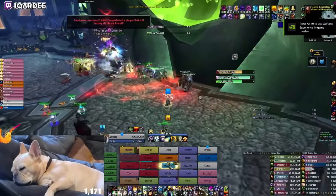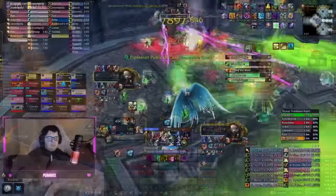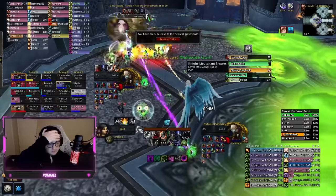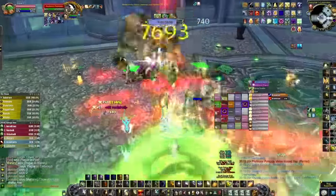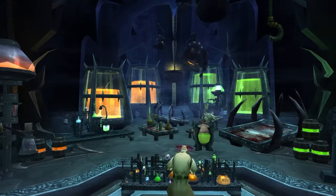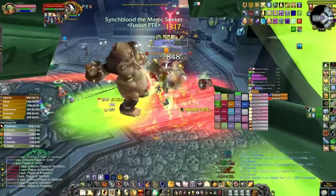Putreside is a three phase fight with two intermissions. The first two phases build on each other featuring different colored oozes, then a final manic third phase where you're racing a stacking debuff that will wipe the raid and a room filling with ooze that you need to avoid. One unique extra mechanic this boss has: the ability for one player to drink a potion on Putreside's table and transform into a mutated abomination. This player will have an important role that we'll go over later.